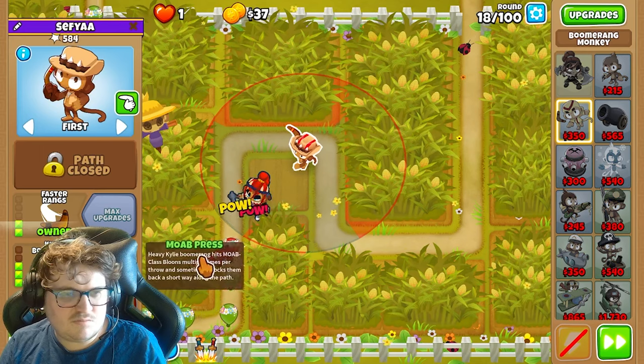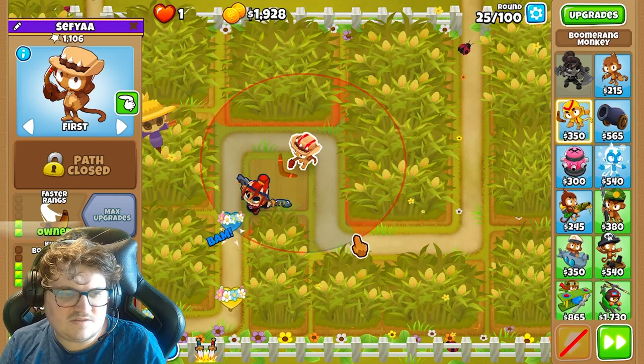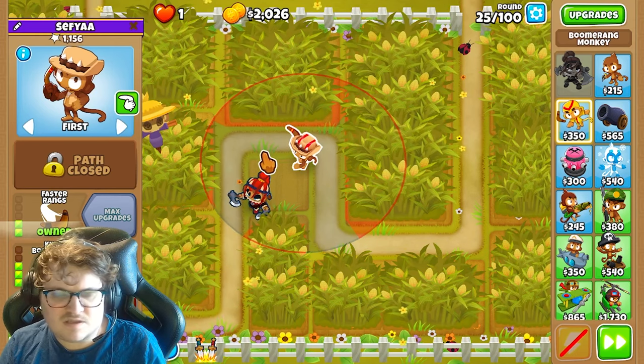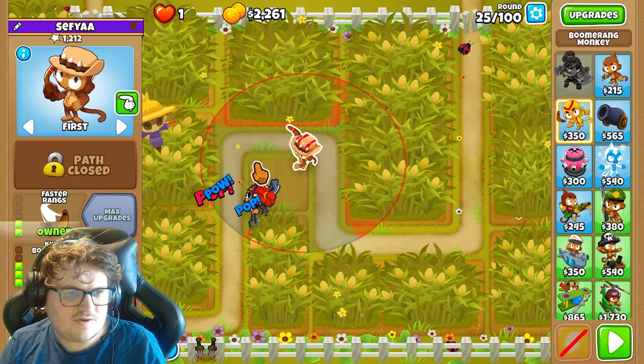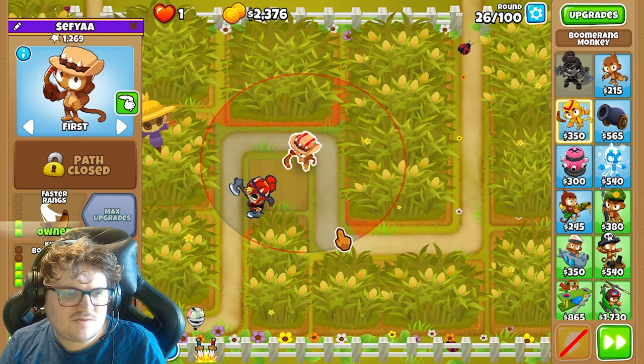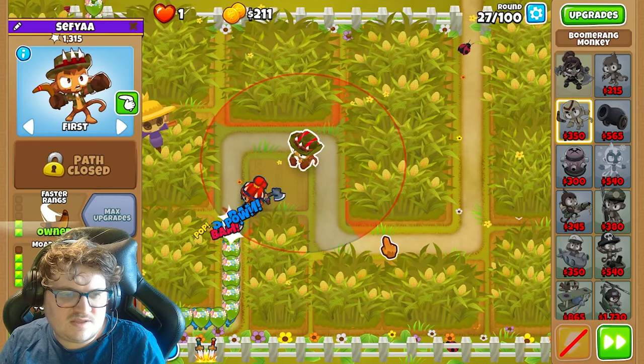So you just need to save up enough money for that. Now you're gonna get the Moab Press. This is as far as it can get on the RNG, but sometimes it just gets popped around in the air somewhere — in this corner. And now you have the Moab Press very soon.